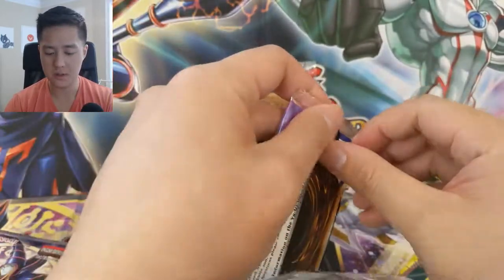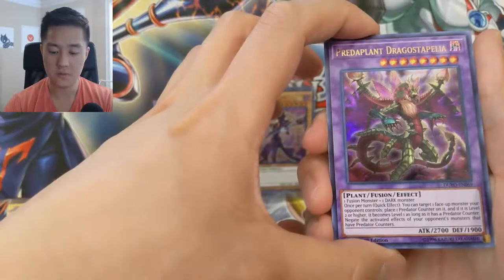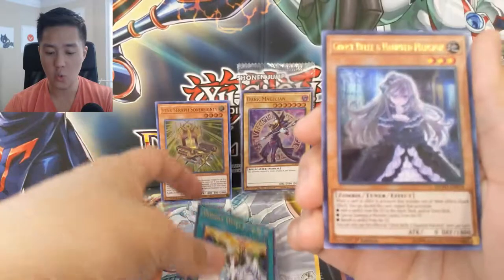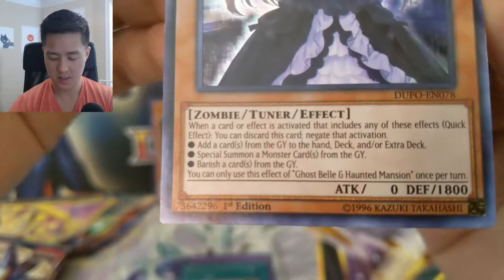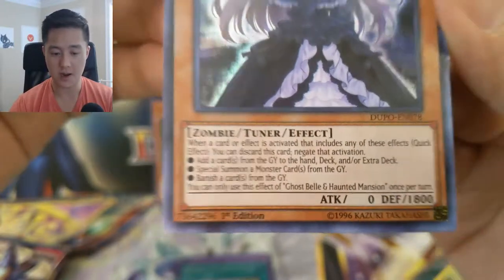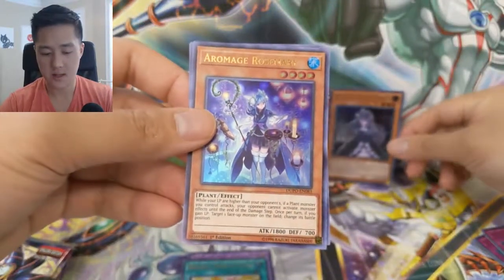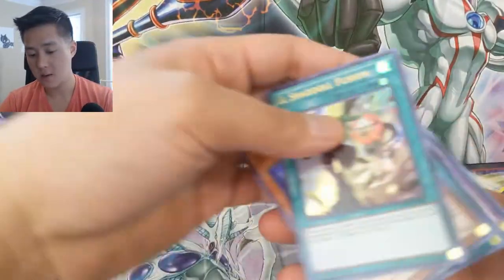On to pack number two. We got Predator Plant Dragostapelia, Double Hero Attack — and there we go, Ghost Belle and Haunted Mansion! Very nice. Basically if they ever add a card from the graveyard to the hand, this will block it; special summon a monster from the graveyard, this will block it; or banish cards from the graveyard — all three of those are things that happen a lot these days. And then we have Arrow Mage Rosemary and El Shaddoll Fusion. Very nice pack right there with our Ghost Belle and Haunted Mansion.